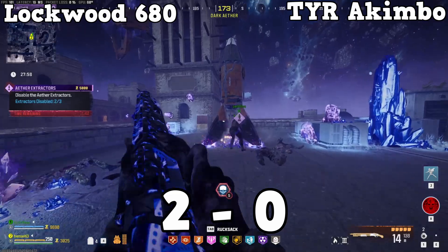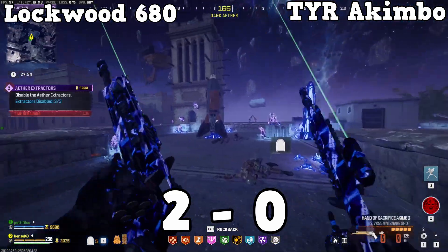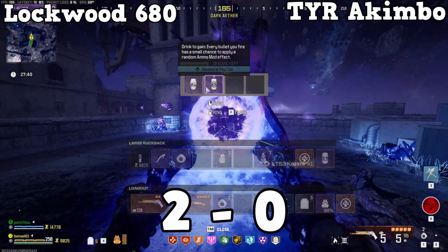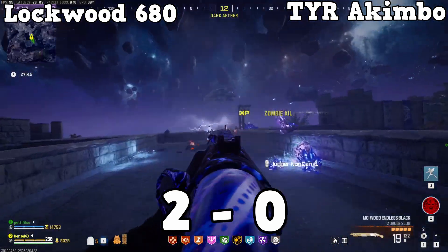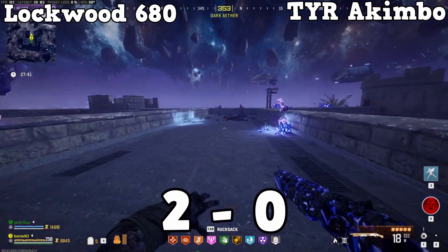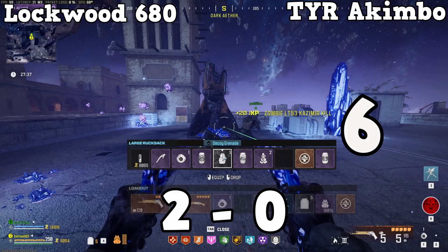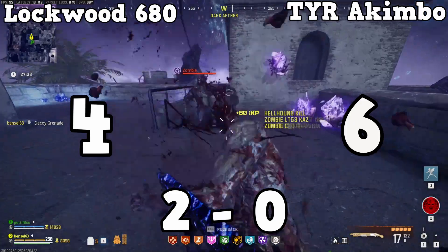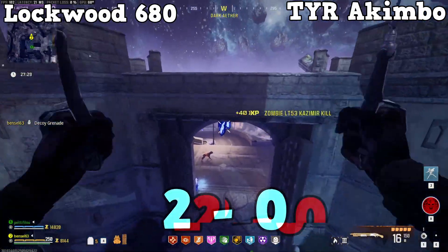Moving on to arguably the most important category — damage. For me, this is a no-brainer. Whilst the Lockwood does significantly more damage than most guns in the game, the TYR Akimbo does significantly more damage than the Lockwood. I've scored the TYR damage at a 6 — it's off the scales. The damage these two guns do should be illegal in any video game. The Lockwood gets a 4, so the damage point goes to the TYR Akimbo, making the score 2-1 to the Lockwood.